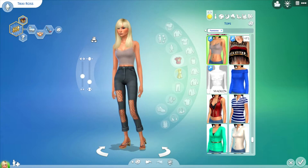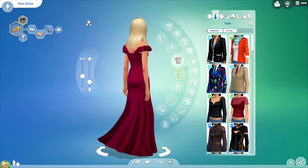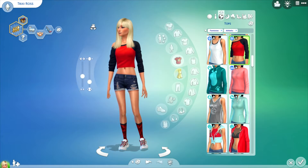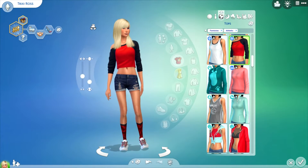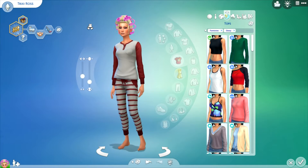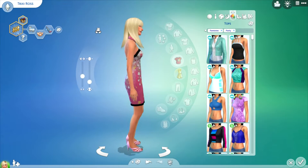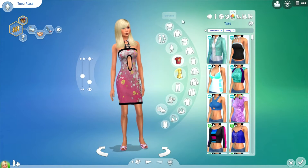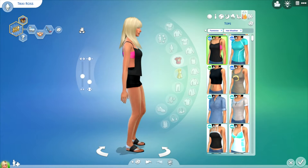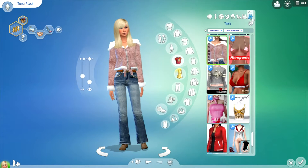This is her everyday wear — just a shirt and jeans. While she can't get married, I put her in a nice dress in case she goes to any of her children's weddings or anything formal. Her active wear is a shirt and shorts. Her sleepwear has the hair up — you'll probably see her in that a lot. A nice dress with heels for party wear, bikini for swimwear, adorable hot weather wear, and winter wear too.